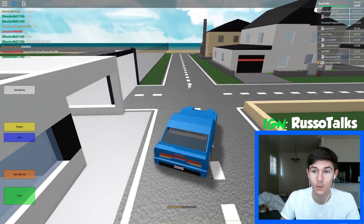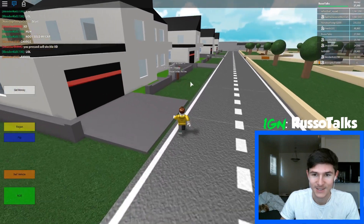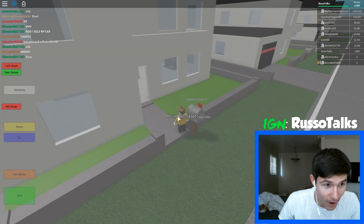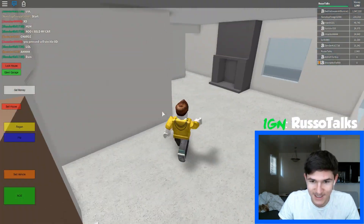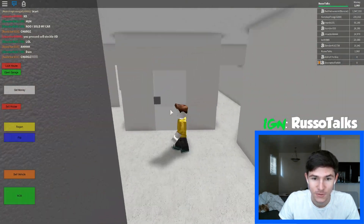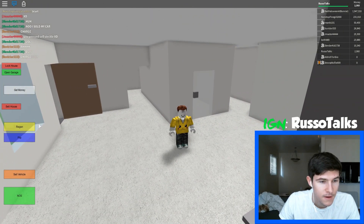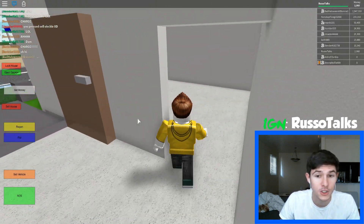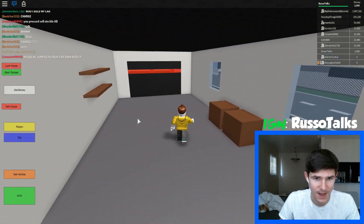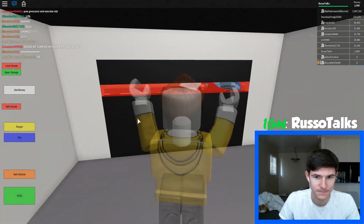We have $26,000 so we can finally buy this house — no one owns it, let's get it! I'm buying this house, I'm owning this house. I bought a house! Oh my god that's awesome — we own a house! We got a fireplace, this is super cool. We got a room right here — probably bathroom. Oh my god that's so cool. Can we get furniture and stuff? I bet this game is going to have furniture where you can have roommates and it's going to get really, really cool.